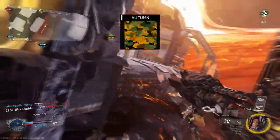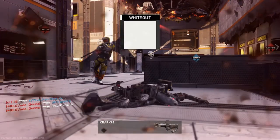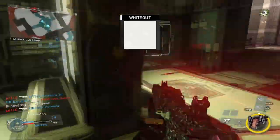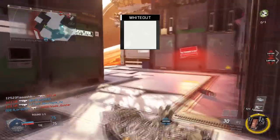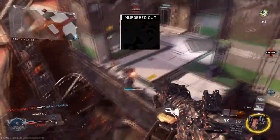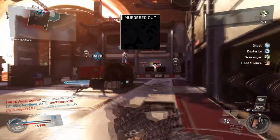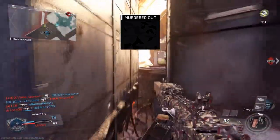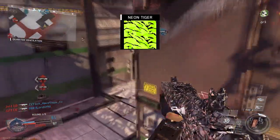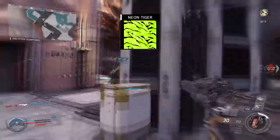To unlock Autumn you need 25 longshots — find the longest line of sight on each map and camp there to rack up kills. For Whiteout you need 50 kills while aiming down sights using an optical; if you're using my suggested class setup this should come naturally without needing to focus on it. Bengal requires 50 kills without any attachments — pretty straightforward. Murdered Out needs 20 double kills; just kill 2 people 20 times within a short space of time. Note: if you get a triple kill or greater it may not count, so wait around 3 to 4 seconds between each double kill. Finally, Neon Tiger requires killing 3 enemies without dying 20 times — using the Rewind payload makes this much easier.